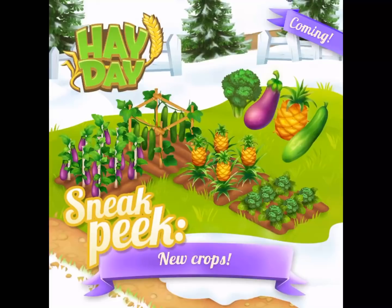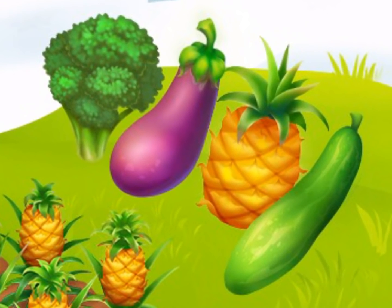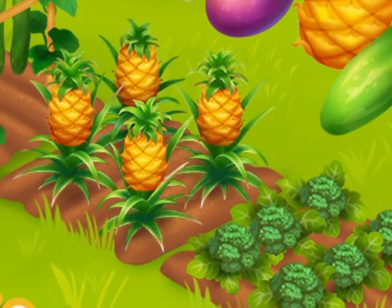This here is an absolutely beautiful, beautiful sneak peek. Just look at the color. Look at the detail in that — the broccoli, the eggplant, the pineapple, and the cucumber. Just absolutely amazing.